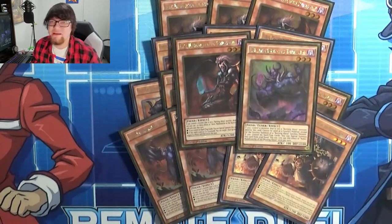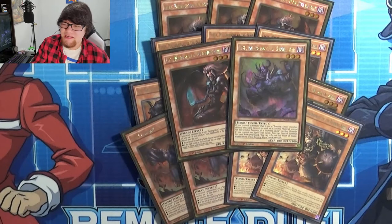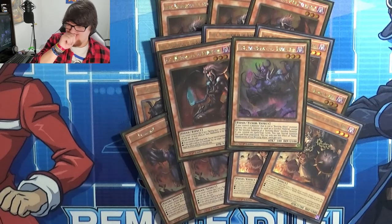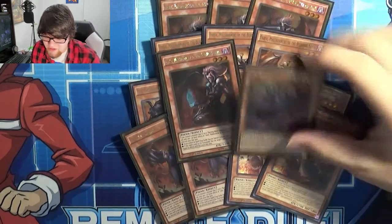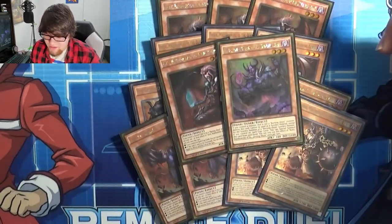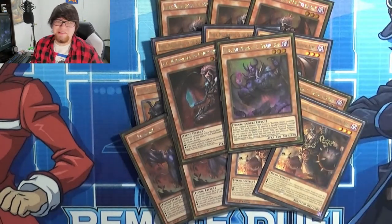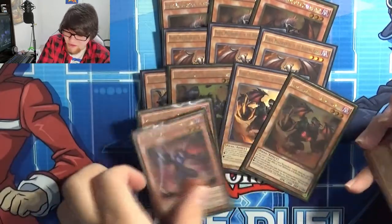Then we have Rubic, who is the weird one. He shares the special summon from hand and the destroy-if-non-Burning Abyss effects, but his other effect is that he can't be used for the synchro summon of anything except a Burning Abyss monster. He also has 2100 defense so he's really beefy, which might be why they didn't give him an if-sent-to-grave effect — though I think it's just because he's a tuner. That's all the regular Burning Abyss monsters.